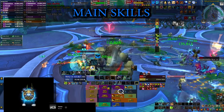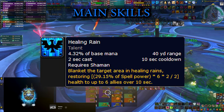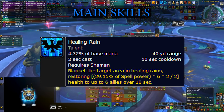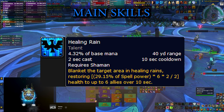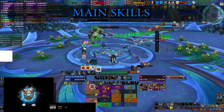Moving on, another button that you'll be pressing all the time on cooldown is your Healing Rain spell. You place it on the ground and it heals everyone inside, and since people are stacked most of the time it brings a lot of value to the table. It also contributes to the Deluge talent — your healing targets inside of your Healing Rain and with Riptide ticking on them heal for more.